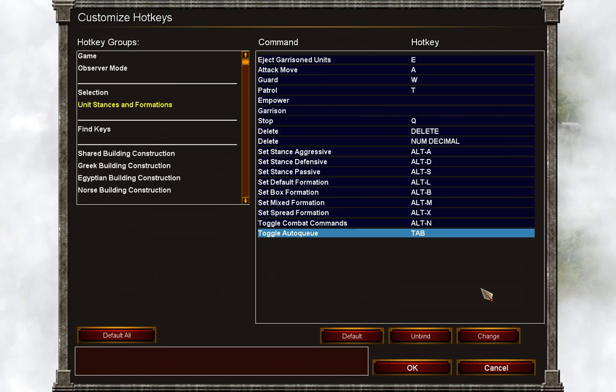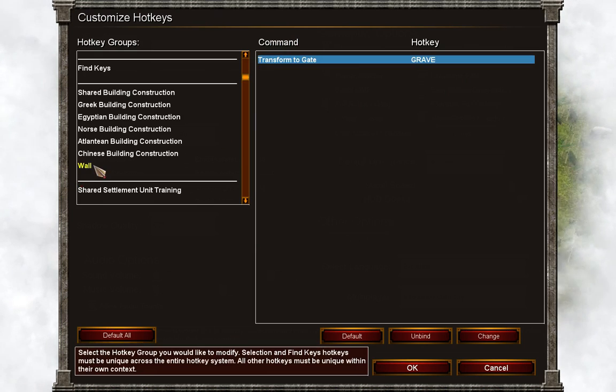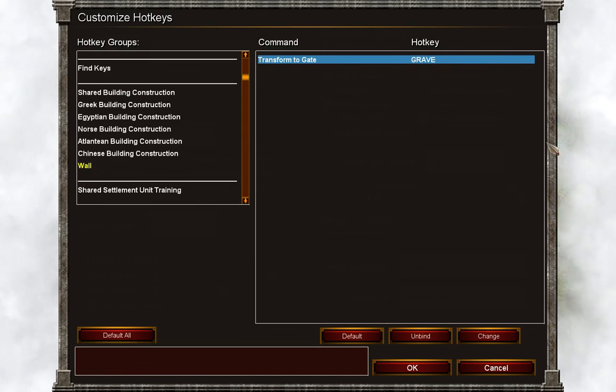Then you can set it to whatever you want. I set it to Tab — I prefer that — but you can also set it to Q or whatever you want. While we're here I'll show you some other cool stuff too.